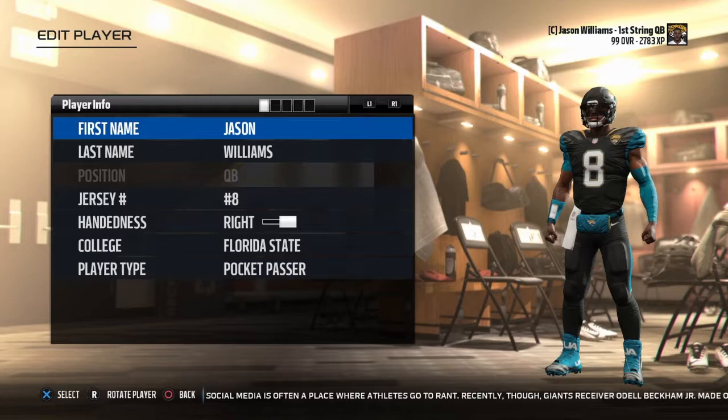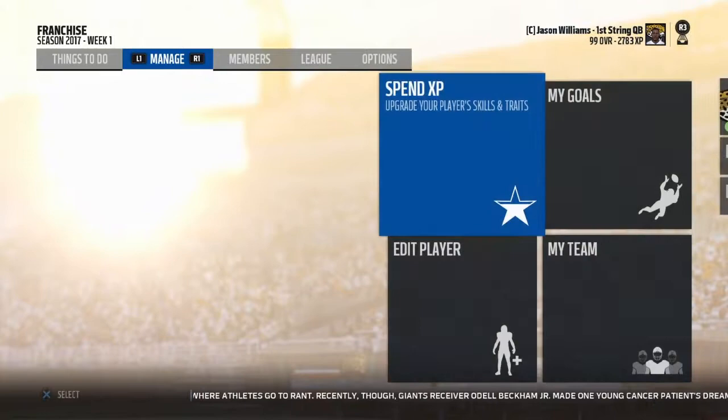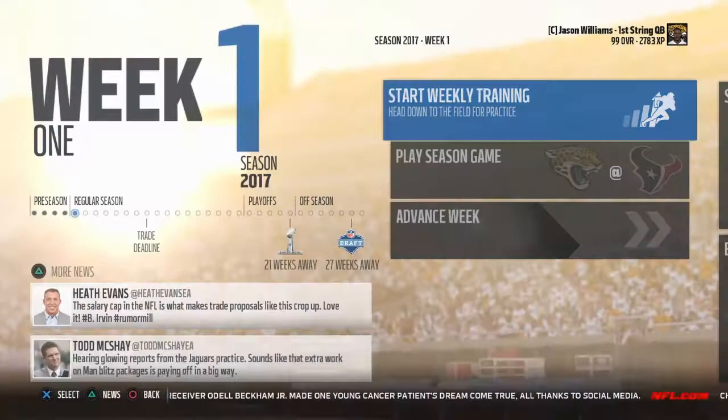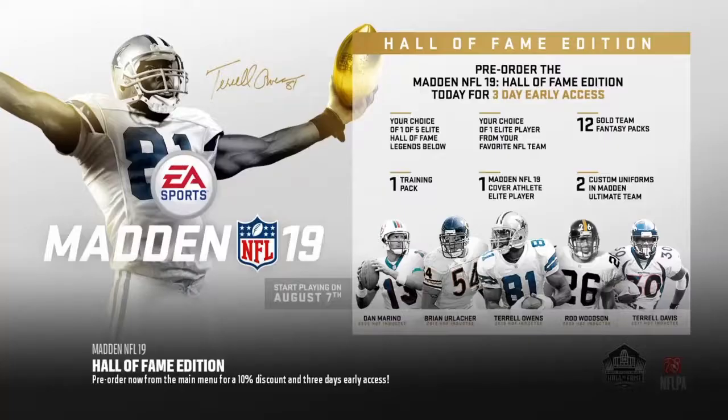Now, I'm going to have some practice gameplay with my 6'3" superstar quarterback from the Jaguars. I'm going to do the weekly training — I'm on the Jaguars. I did create this player and then put him on the roster, but it's just easier. You got to do what you got to do to eat. I will be playing against other created players that I made.